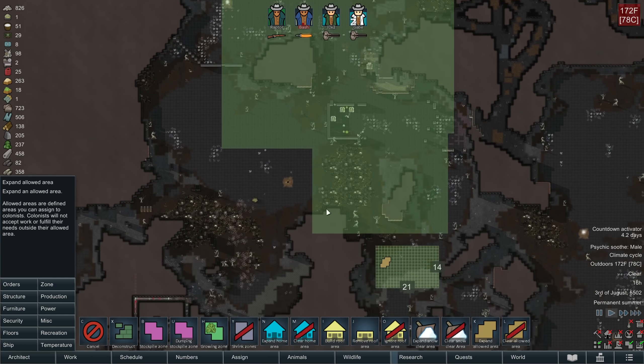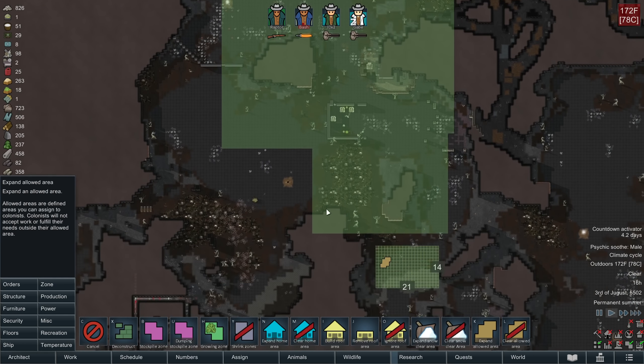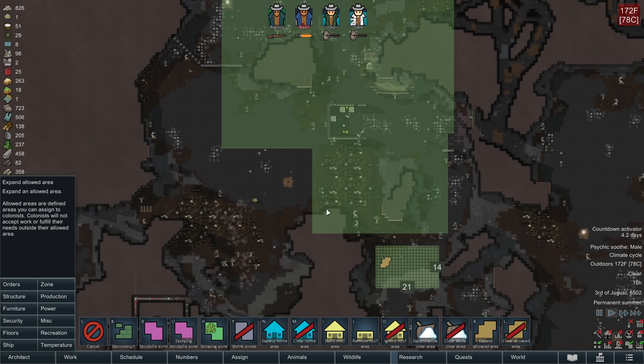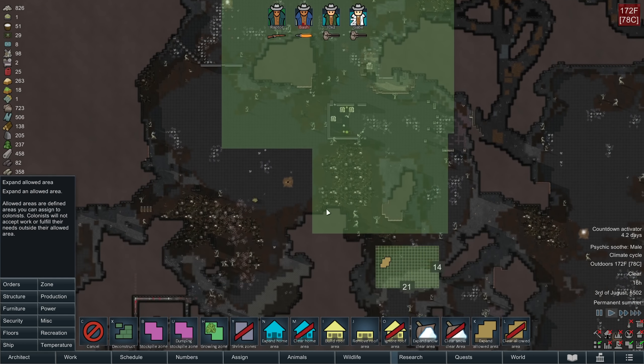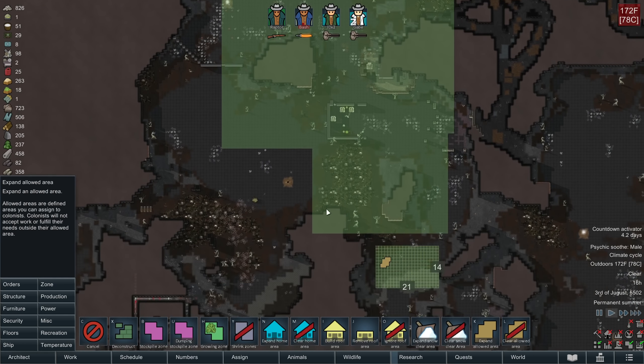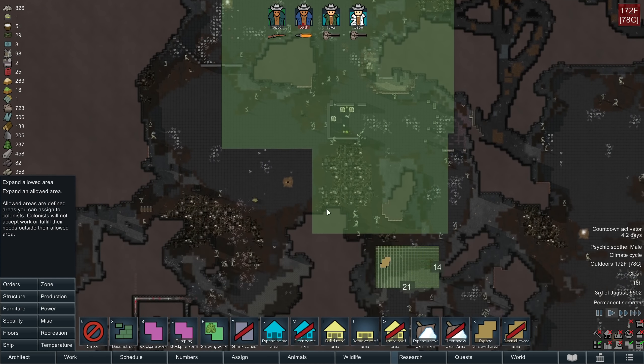This turret should be placed here - it's kind of high priority. It stops sappers, or dissuades sappers I should say. My kill box is done. Obviously it doesn't have big turrets yet; I'll get those in once I have a renewable source of plasteel and uranium. I do have a renewable source of uranium, but given the temperature it's not a source I can really use right now.